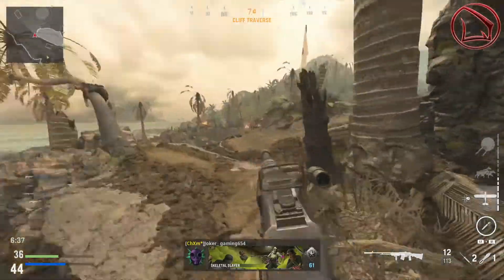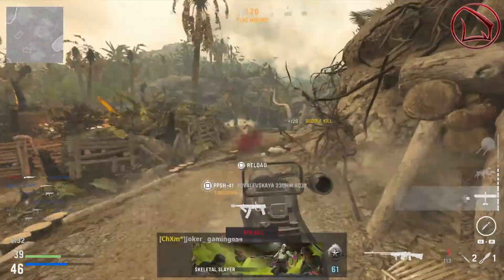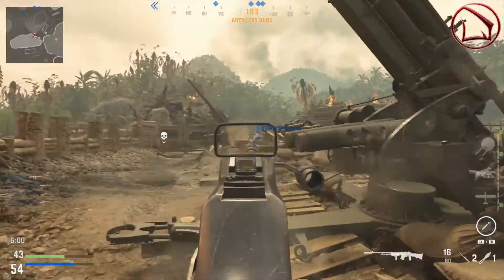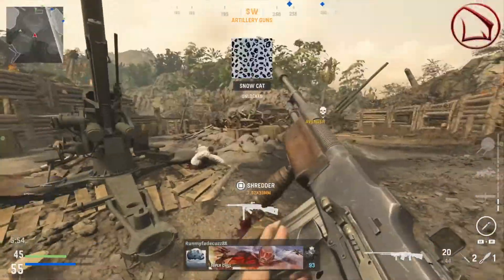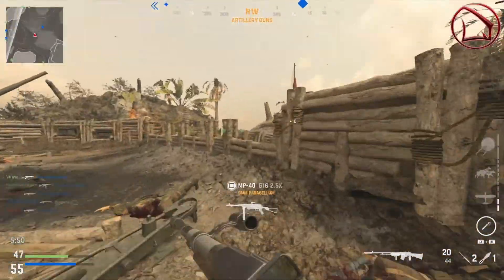Unlike the Whitley LMG, this BAR can also 2-tap, but what makes it distinctively different is number one, it's an assault rifle, and number two, it's extremely agile. The build as a whole is going to have an amazing aim down sight time, a very good sprint to fire time, overall high lethality, and best of all, some insane killstreaks like what you're going to see in this video — and who doesn't want that?